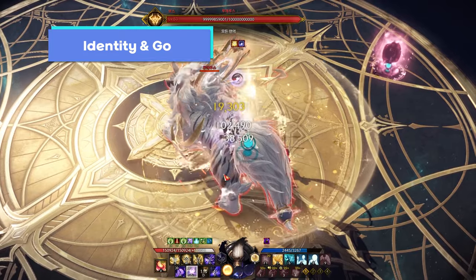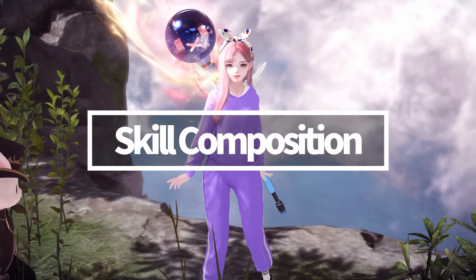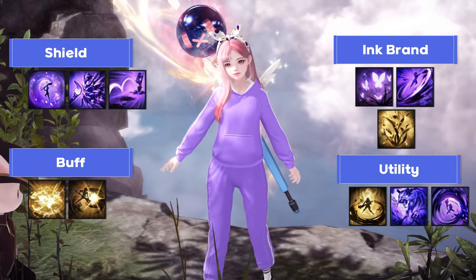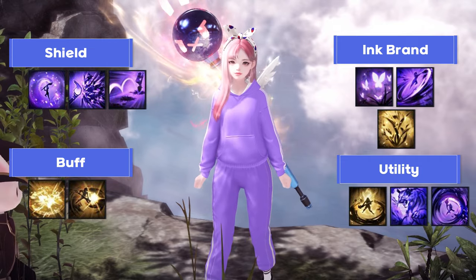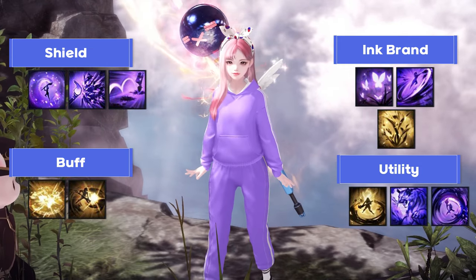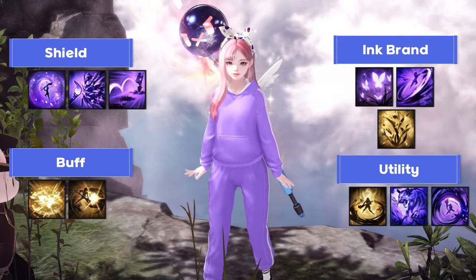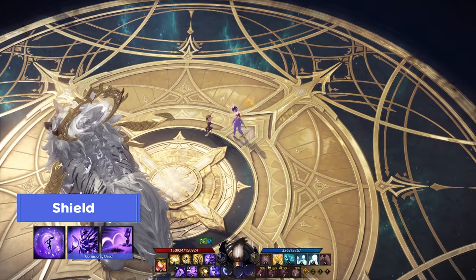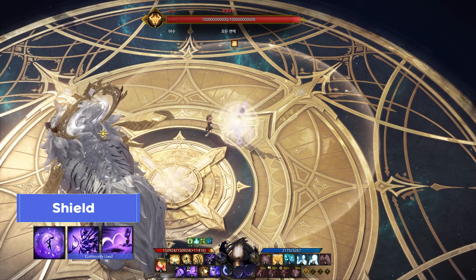Let's talk about those details in the skill composition section. The skill composition can be summarized in this text box. Artist skills are categorized into four parts. Let me explain them one by one. First, let's start with the shield skills. Commonly, artist shield skills include three skills: Starry Knight, Sprinkle, and Hopper.